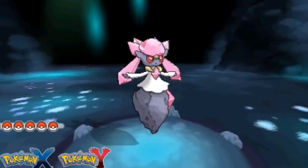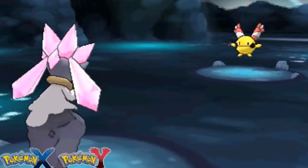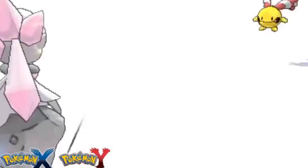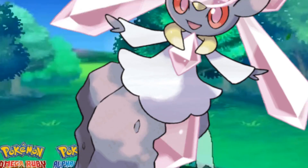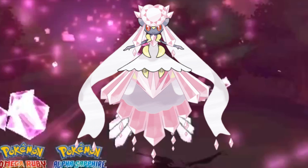Diancie is in essence the living embodiment of a diamond that's stuck in a rock. The simplest solution to making that make sense is to put a dress on it and give it a tiara. It looks beautiful. I want to marry it. It's already in a white dress — yes, I do.